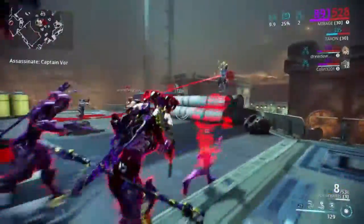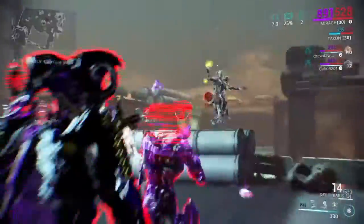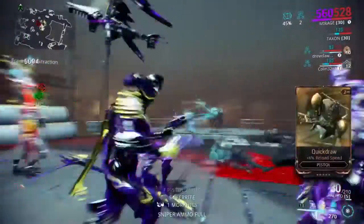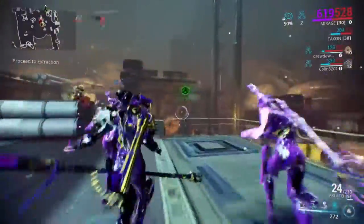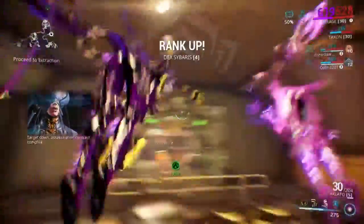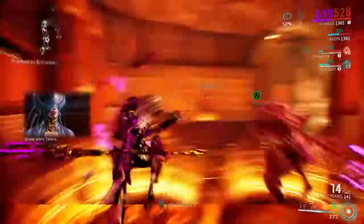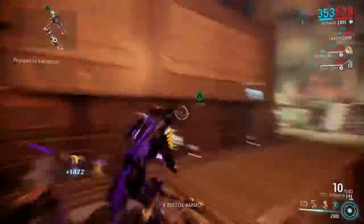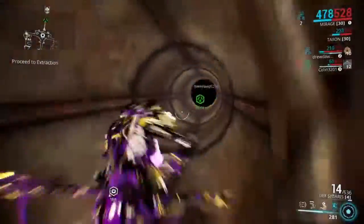Let's start off with Captain Vor — one of the easiest bosses in the game in my opinion. He's really simple; the level on Mercury is easy and the ads he spawns are not too bad. He's got essentially three phases but does pretty much the same thing in each one. Kill him once, his health goes to zero, he puts up a shield, spawns some enemies, and heals himself — just repeat twice. No tricks, no gimmicks, just bring a good frame and a good weapon. Boss difficulty rating: probably three out of ten.